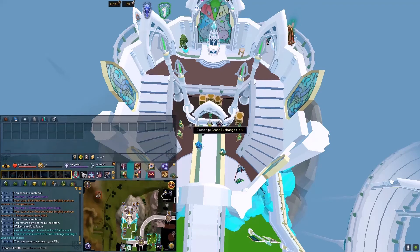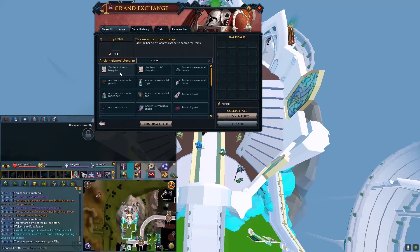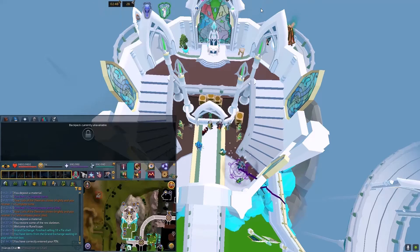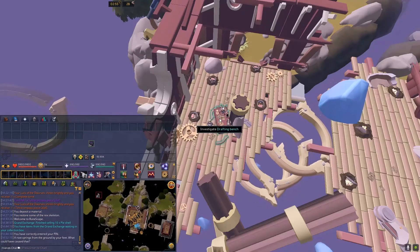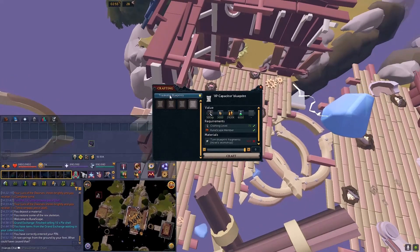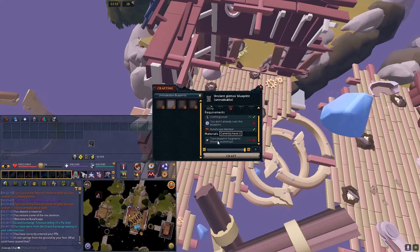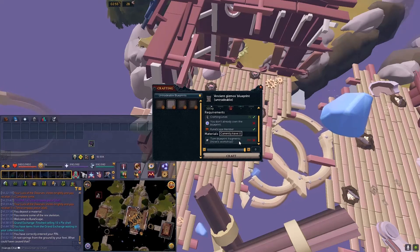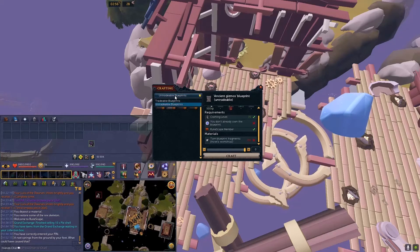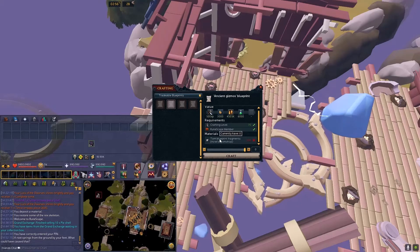Step 1: Unlock Ancient Gizmo Blueprint. You can do this by buying it on the Grand Exchange, or you can craft the Ancient Gizmo Blueprint at the Storm Citadel house workshop by going to untradeable blueprints — it will cost you 200 torn blueprint fragments and requires level 70 crafting. The tradable version, which can be sold on the Grand Exchange, will cost 300 torn blueprint fragments.